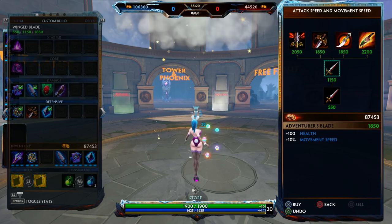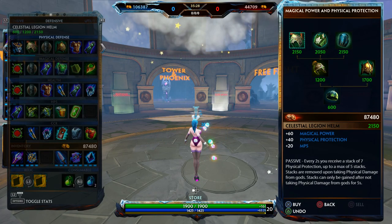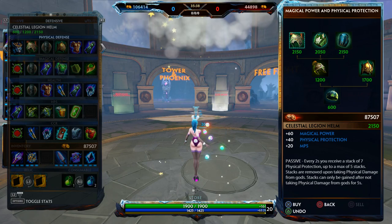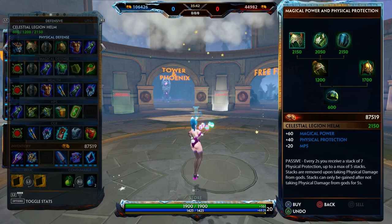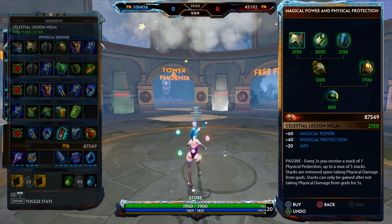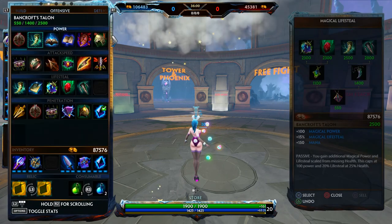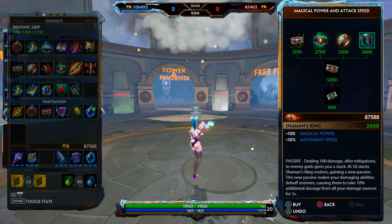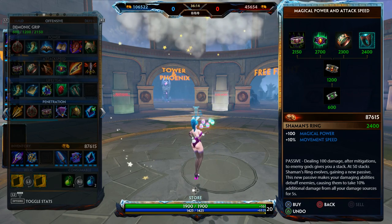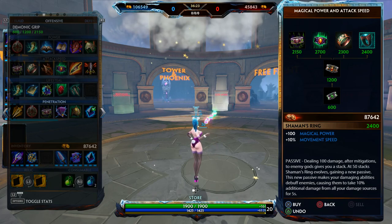If you want protections and you're fighting someone like Poseidon who's really annoying, Winged Blade would help. Winged Blade gives you 300 health and 10% movement speed — since Nuwa has no escape, movement speed is always good. The passive is that anytime you get hit with a CC slow, you gain 20% increased movement speed — really good to get away from crowd control. Alternatively, Celestial Helm is a good defensive item — it gives 60 power, 40 protections, and the passive gives you even more physical protections beyond the base 40.